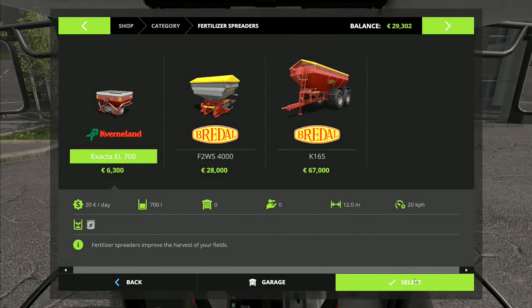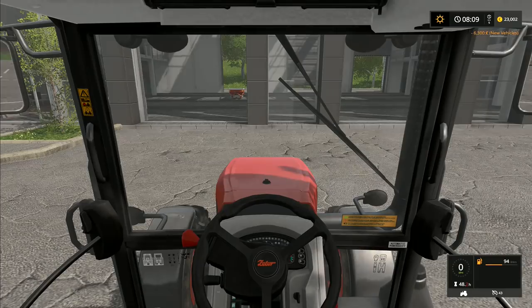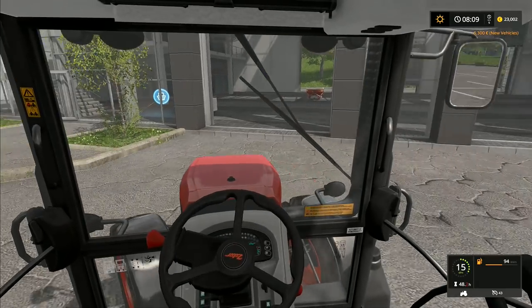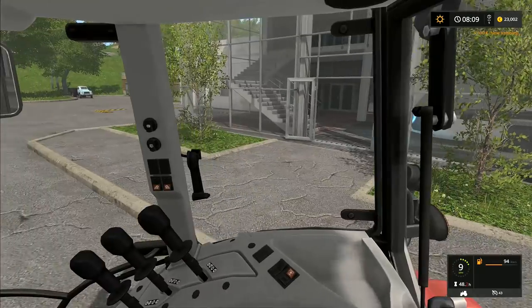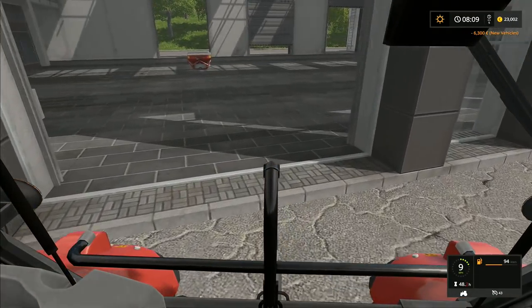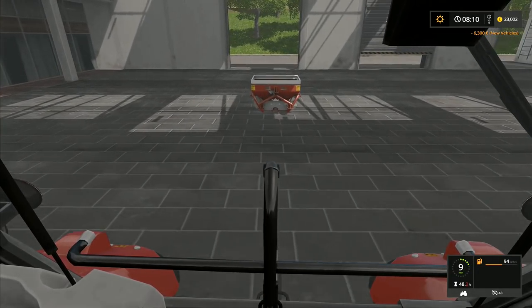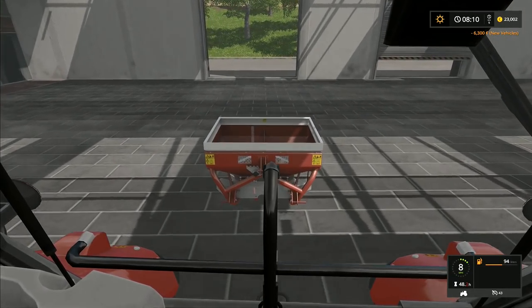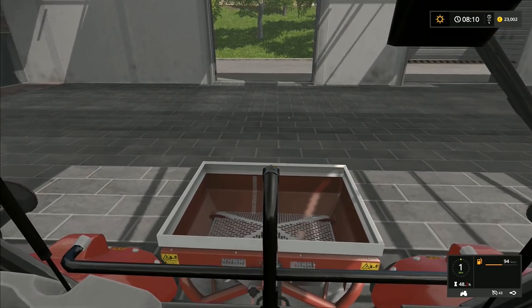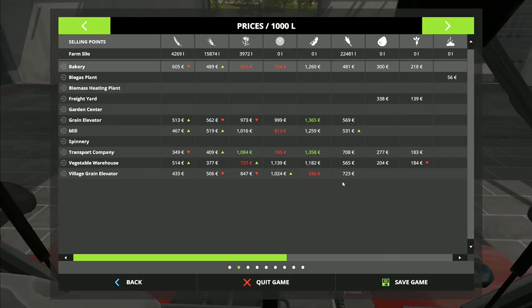Let's go to fertiliser spreaders - we're going to go for the cheap one. There we go - six thousand three hundred euros. That leaves us with twenty-three thousand, which isn't too bad. We're going to use a bit of that to fill the fertiliser spreader. I don't know if there's anywhere else we can fill the fertiliser spinner - you always used to be able to do it at the garden centres. At the moment we've got a fill point back at the farm, but I don't know if we've got anywhere else on the map.